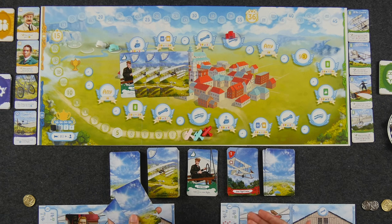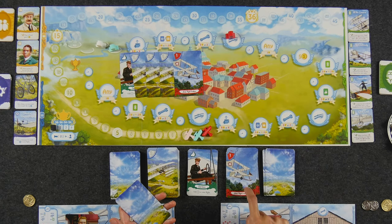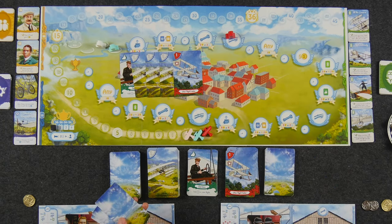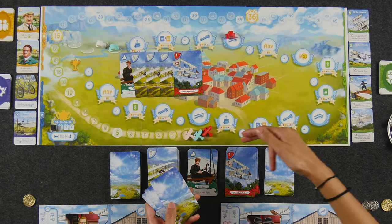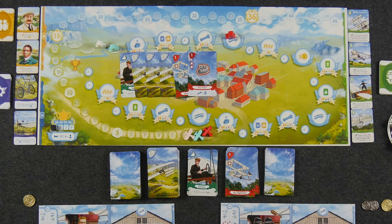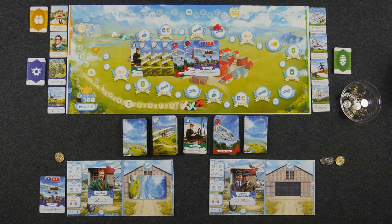Problem cards come in two forms: basic flight problems with one problem symbol, and design flaws with two problem symbols. If you ever have four problem symbols showing, that ends your flight immediately and your plane crashes. You still get to add up your distance and set a personal record if it applies, but you suffer a penalty. At any point during your flight, you can choose to play your descend card. When playing it, you shuffle the rest of your deck and must draw two more. If you draw another problem symbol, you crash; if not, you land safely.